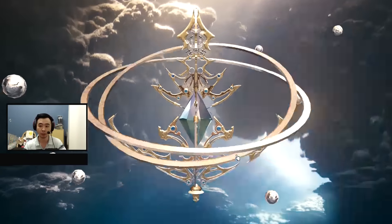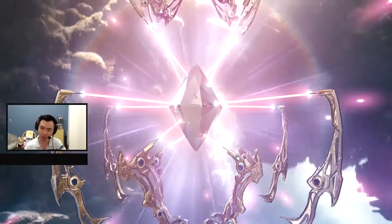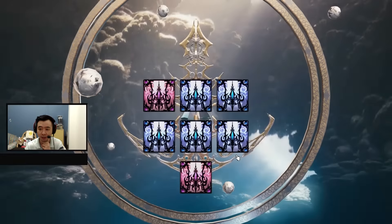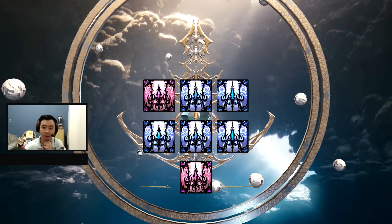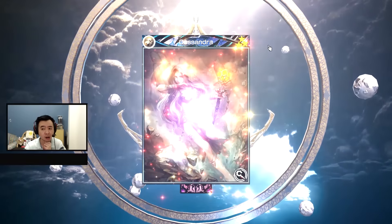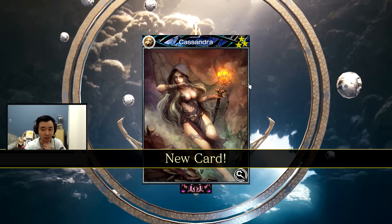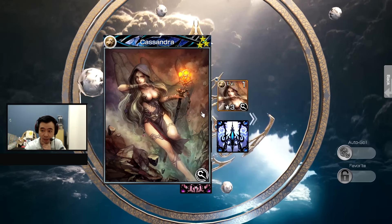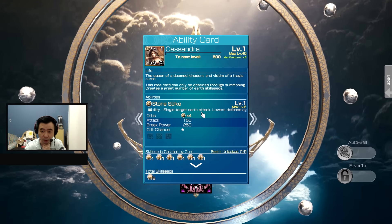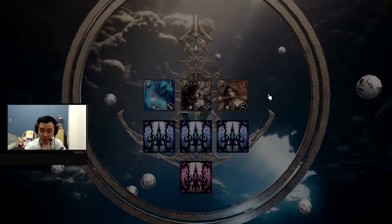Come on, rainbow — oh, red! I never got red before in my life. What does that mean? Cassandra — nice. What's this one? It's a mage card with single target, but I don't think it's really that good.